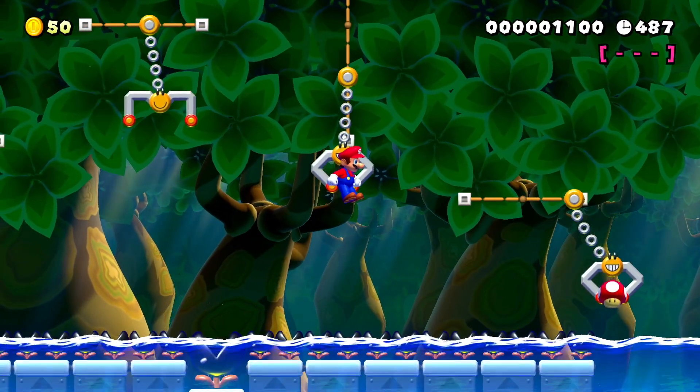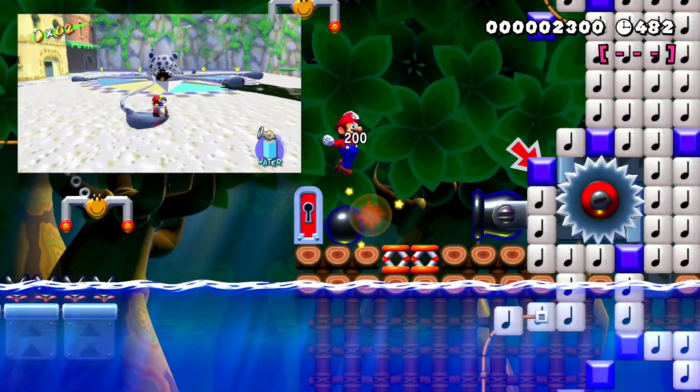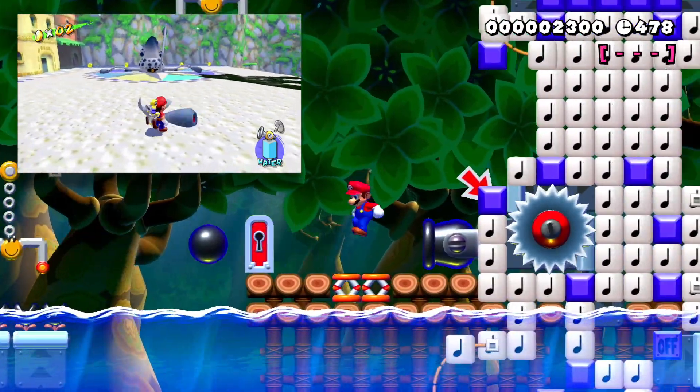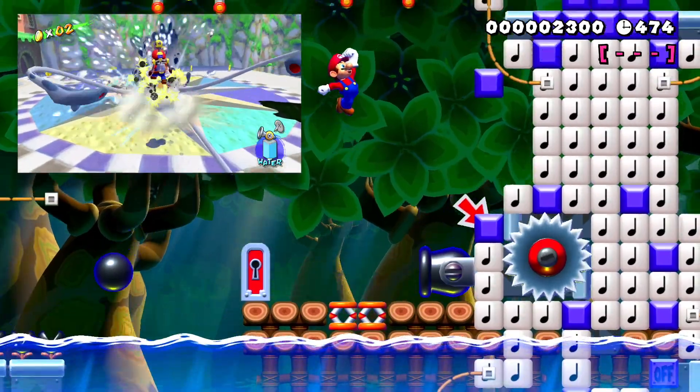Next we have the first fight with Gooper Blooper. You have to get to the completely other side of him and underneath the water, knock off one of his tentacles. This then allows you to go up to the front and knock off its mouth the same way you do in Mario Sunshine — you pull it and rip it off. It's kind of brutal, but that's how you take him down.